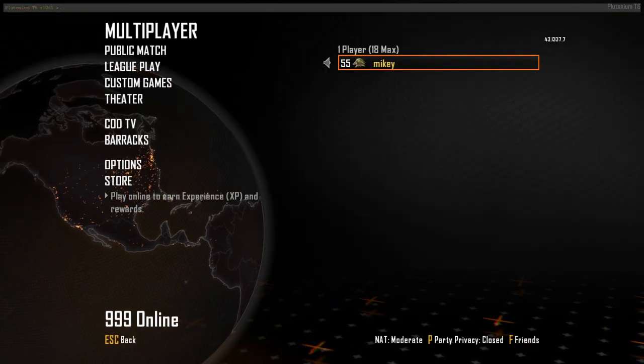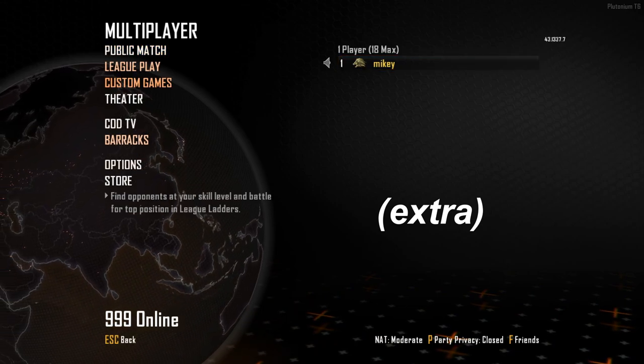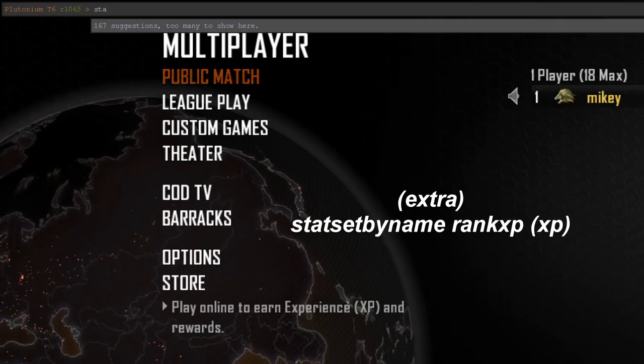I'll show another one — I'll do prestige 13, and now I have this one right here. So to make your level whatever you want, what you're going to want to do is type in stat set by name rank xp.